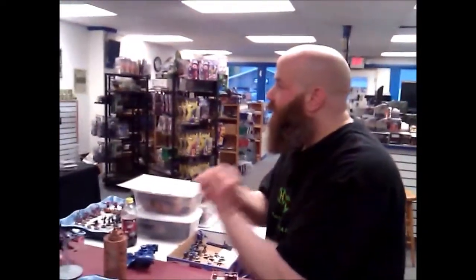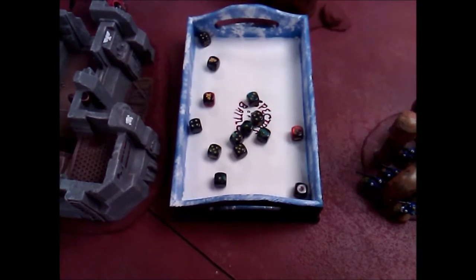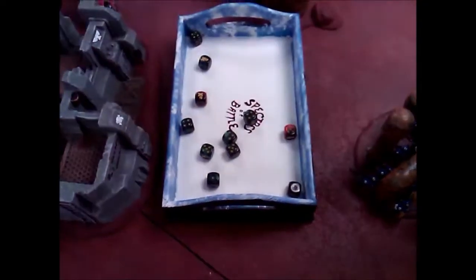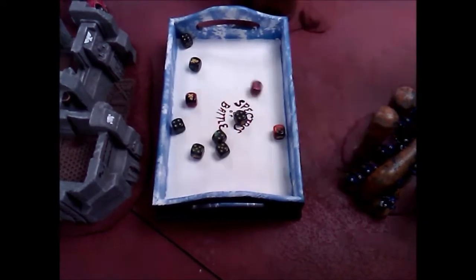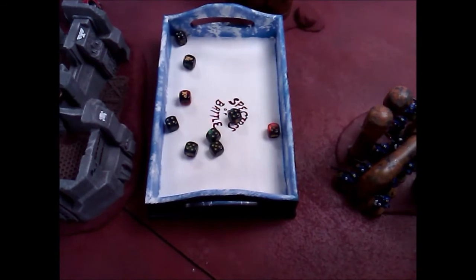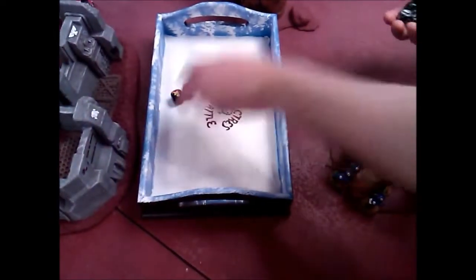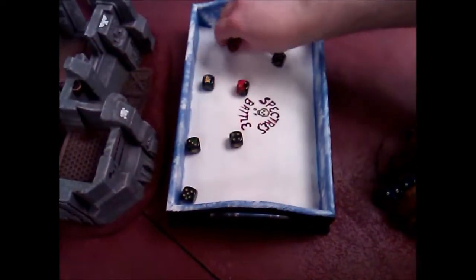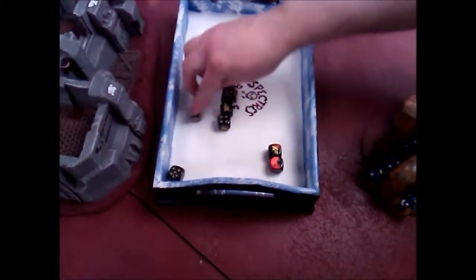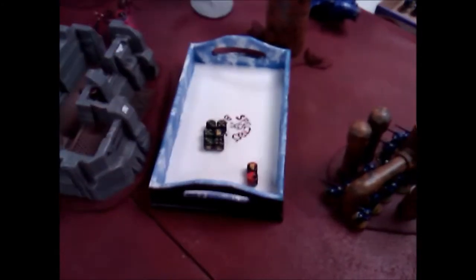We are hitting on 4s. But they're twin-linked. The greens wound on 4s — wound on 4s, this is strength 5. Their toughness 4, so they'll wound on 3s. These will wound on 2s. 2 that are definitely covers. Are they all in cover? They have AP on the thing anyways, so it's important to do the certain one in cover because these are instant.